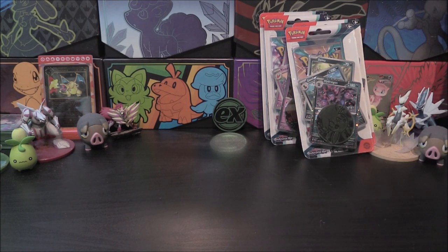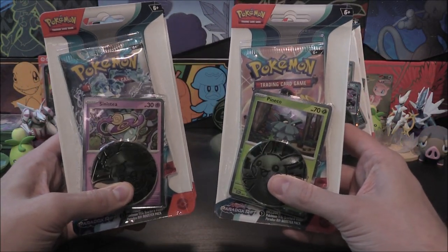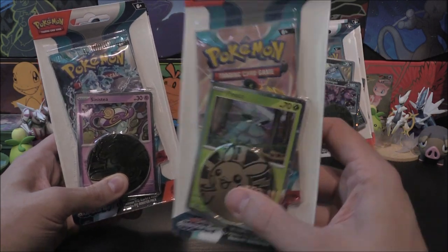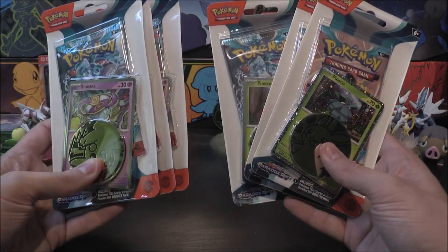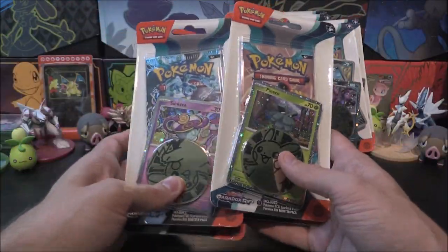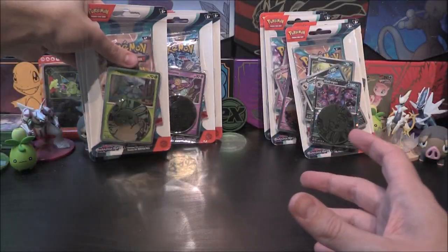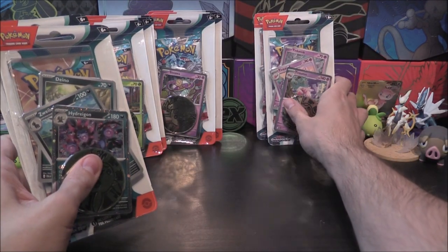We also have our new promo blisters. In this one we've got Sinistea and one of my personal favourites, Pineco - I absolutely love this thing, that's so cool. We'll have a look at the artwork in just a second. We've got three of each of these so six in total for these blisters, and we're going to be opening all of this today.